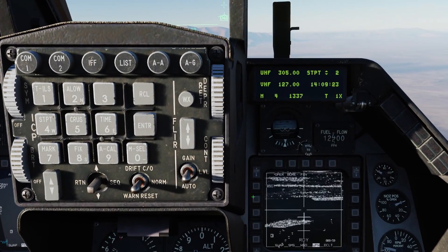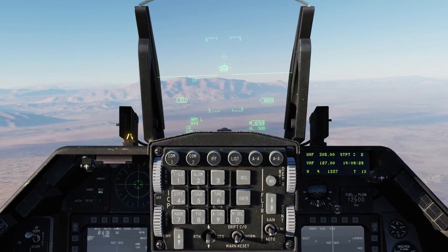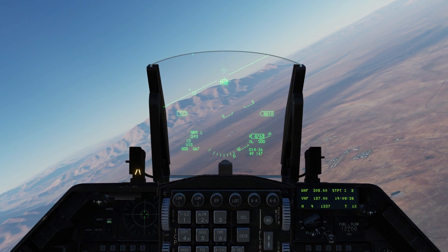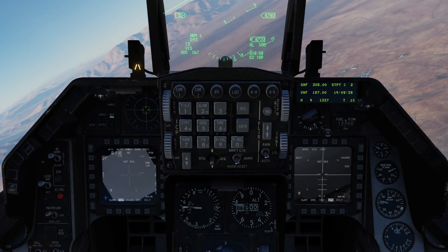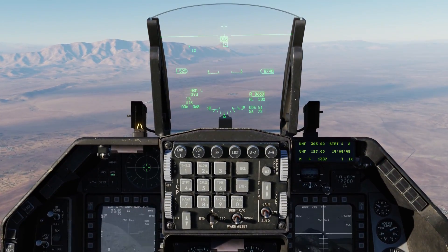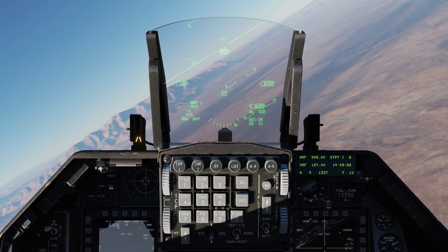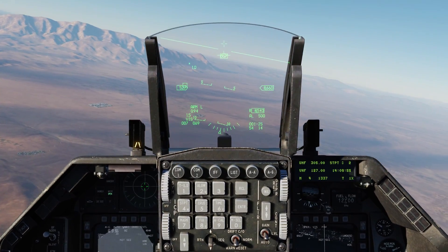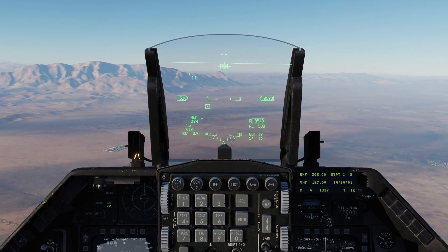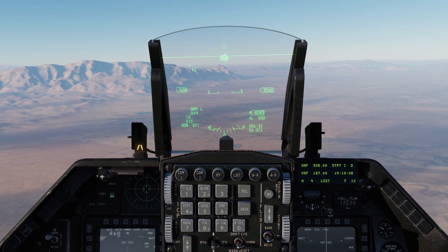Probably more functional though is the visual mode. In visual mode we now have a box caged to the velocity vector. The box indicates where the Maverick seeker is currently looking. Using the TDC, just like boresight mode, we can move it around. The big difference now is that as we move the aircraft, the Maverick box is ground-stabilized. This is a much more handy function when you have a target area — you can designate the box and then move on to different targets. We can go TMS forward short to re-cage it back to the FPM.